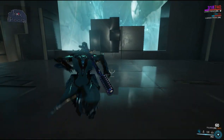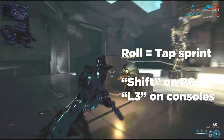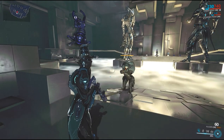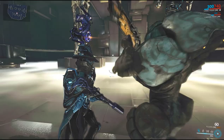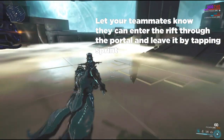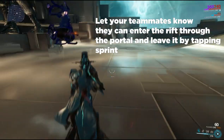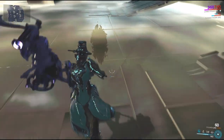What you need to understand about Limbo is his ability to move between dimensions. Hitting Shift allows Limbo to move into the Rift. While in the Rift, Limbo can only damage and be damaged by enemies within the Rift. When moving into the Rift, Limbo opens up a gate that allows allies to enter the Rift for 15 seconds. Limbo himself can stay in the Rift indefinitely unless he comes into contact with a Nullifier Bubble.